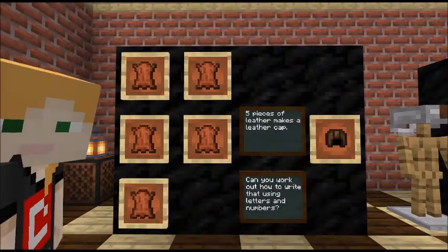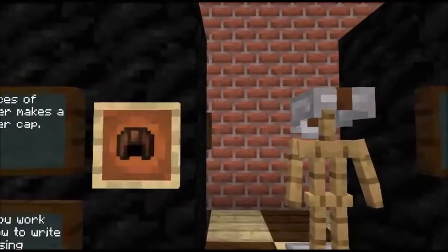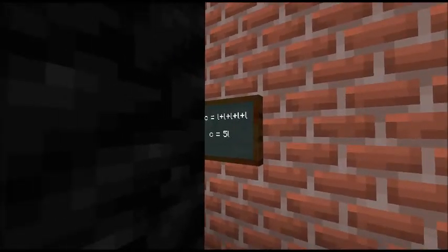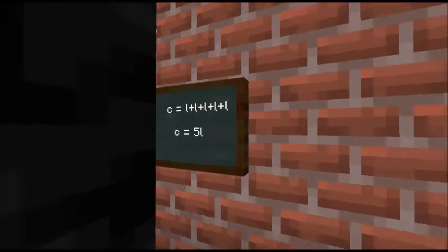Over here we've got five pieces of leather, and we know that makes a leather cap. We did have a conversation about whether it was a cap or a helmet — apparently it's a leather cap, so it says in the inventory. Can you work out how to write that using letters and numbers? Think about what letter you're going to use to represent leather and what you're going to use to represent a cap. You've got five pieces of leather and one cap. One cap, C, is L add L add L add L add L — five lots of leather. So C equals 5L. Did you get that?